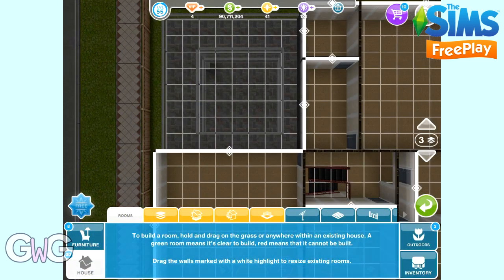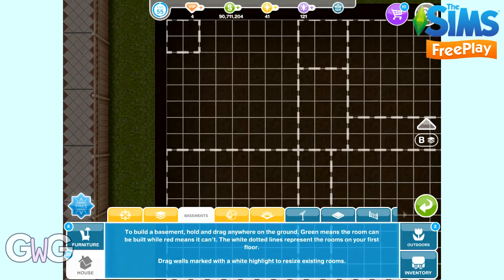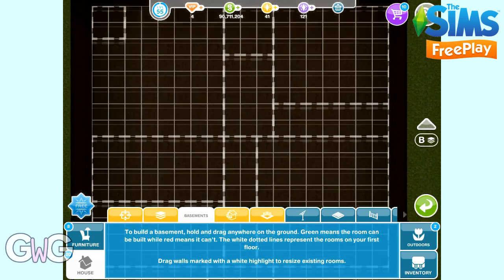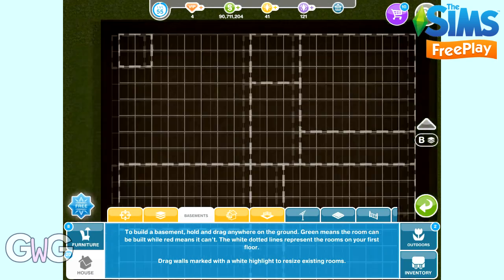And lastly let's talk about adding basements. You firstly need to complete the DIY Homes Basement of Kings quest to be able to add basements to your game. You need to be in the house section again, and the third tab along is basements. The white dotted lines you see are where the rooms are on the floor above, which may be helpful when you come to planning where you want rooms in your basement. You don't have to follow those lines, but they can be quite helpful for when you want to place stairs.